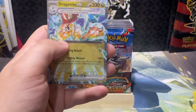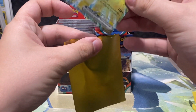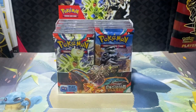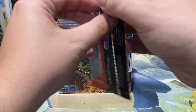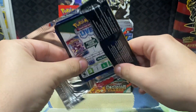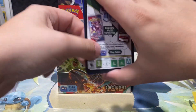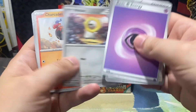Dragonite EX — that's our first Dragonite we've gotten. We got a Stoutland and a Greedent last time. I like the Terastalize effect on that card. It's real nice, real clean. I like the little effect it has on the border of the card, like it's Terastalizing onto the card itself.